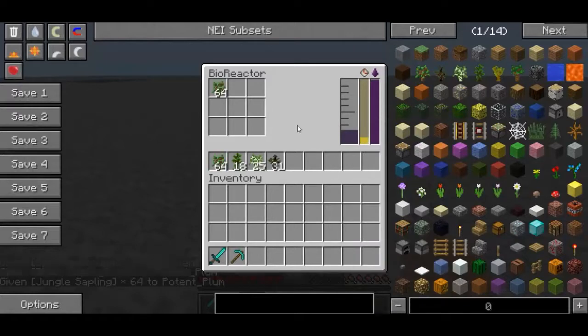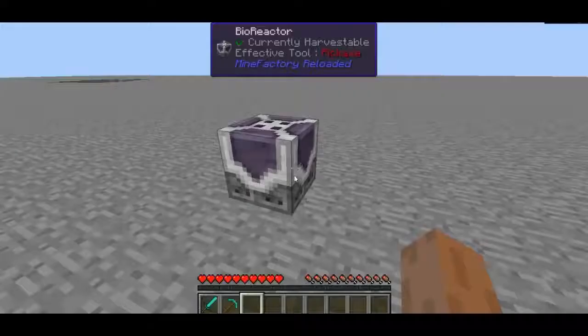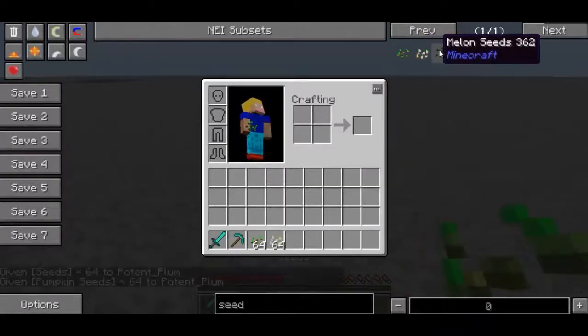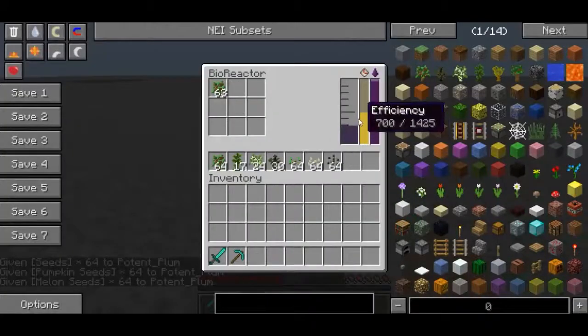You're probably wondering why the efficiency went up so much. Well, that's because I have more materials being processed at once. So if I go and get myself a few more different types of seeds and throw these guys in here, as you can see the efficiency is going up.